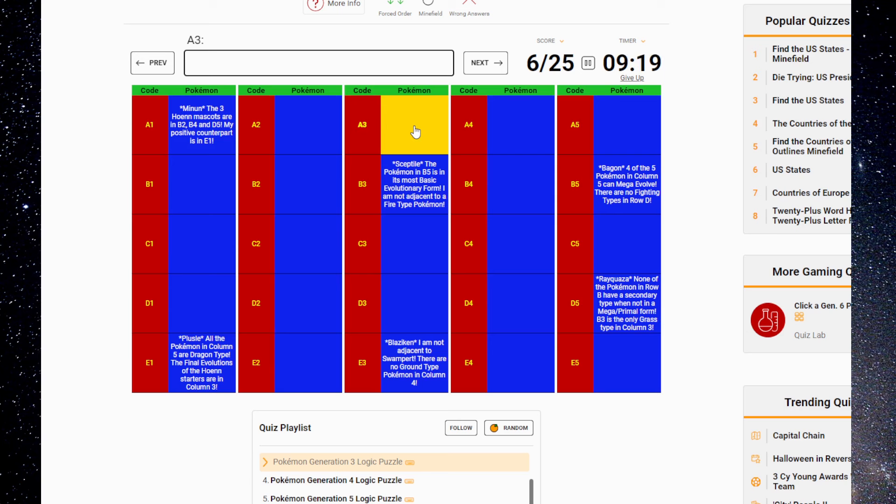Four of the five Pokémon in column five can Mega Evolve. Four of the five — and what was it about B? No Ground types in four. Bagon can't Mega Evolve, which means it's a non-ground here. No Fighting types in Row D — I already got that. Column five is this one; the rest of these are Megas. We just don't know which ones are what.